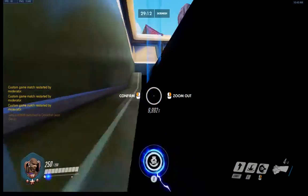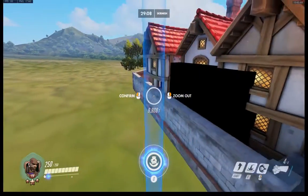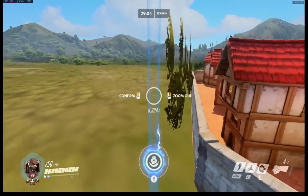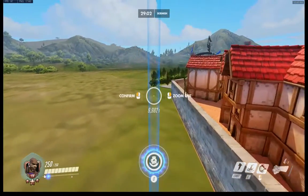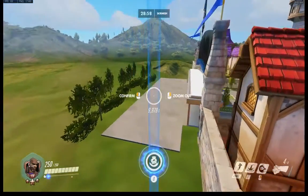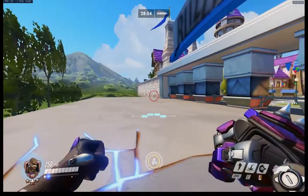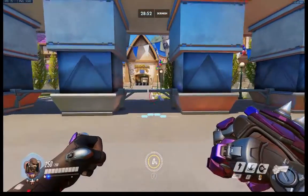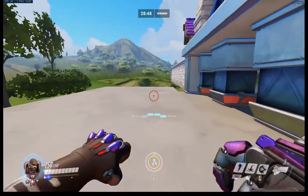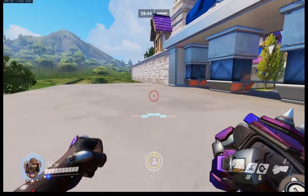As far as I know, there are only two places where you can actually land safely outside the map. The first one is behind the attacker's first spawn — just over here, you can land just here, just like that. Inside these barriers is the actual map, and outside here is the outside.